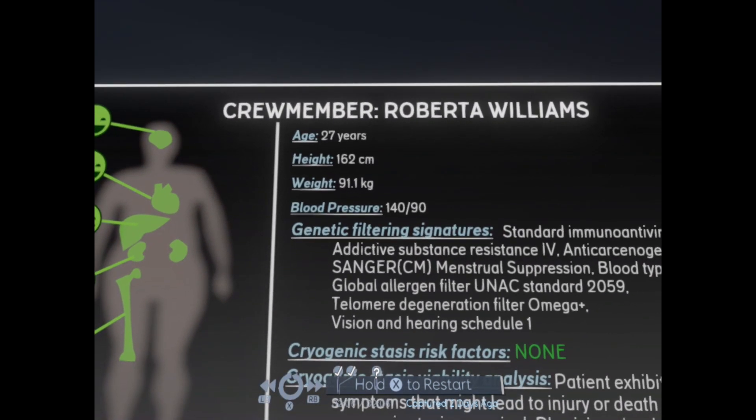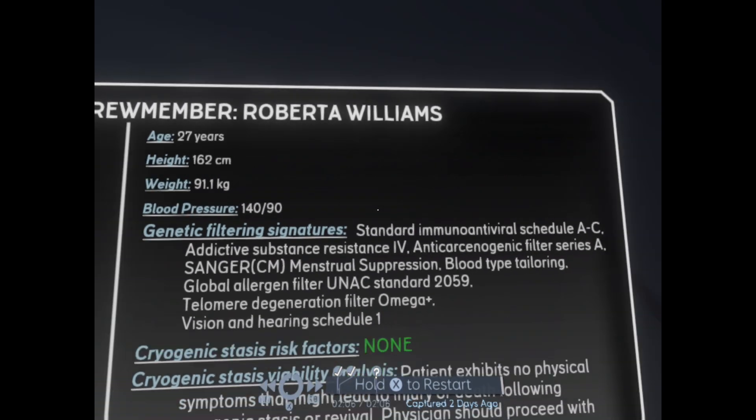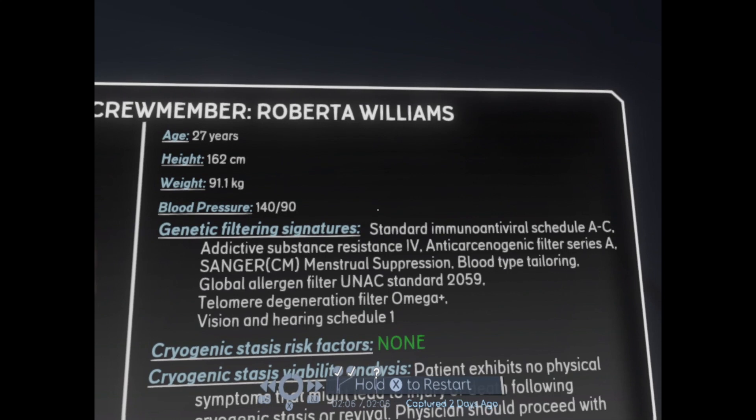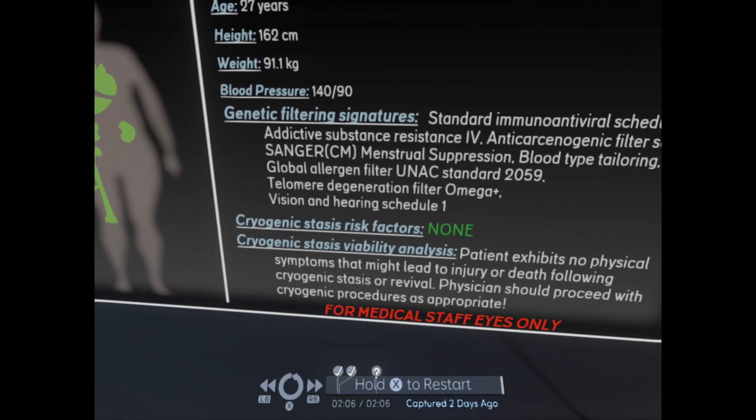Age 27 years. Oh, she's young. Height 162. Weight 91 kilograms. Blood pressure 140 over 90. Genetic filtering signature standard. Immunoantiviral schedule AC. Addictive substance resistance: four. And then cryogenic status risk factors: none.